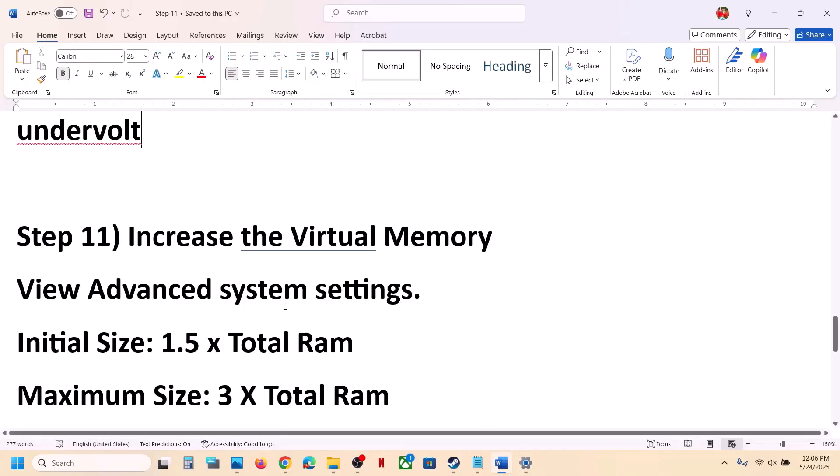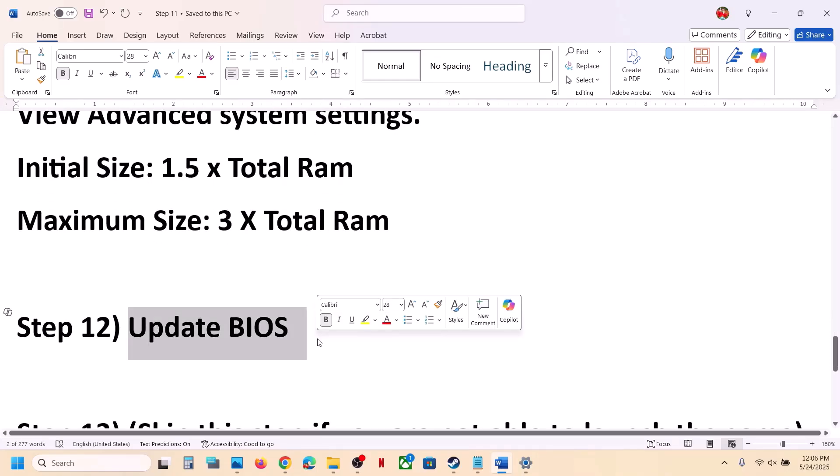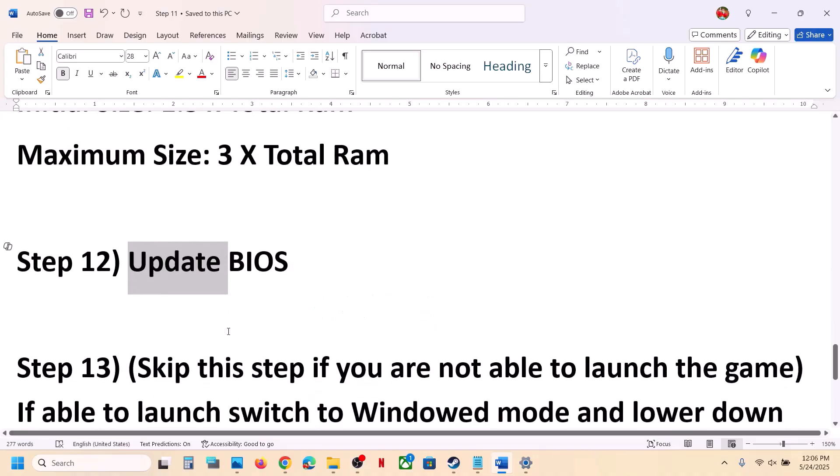The next step is to update the BIOS. Go to your system manufacturer's website, select your model number, and update the BIOS. If you're on a laptop, make sure the battery is above 10% and the AC adapter is connected when updating the BIOS. After the BIOS update, log into the computer and launch the game.